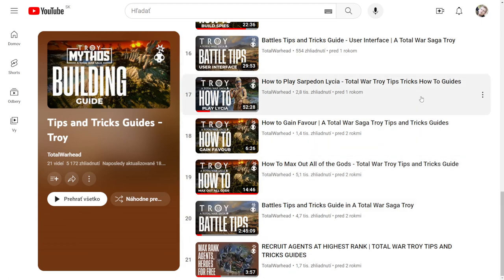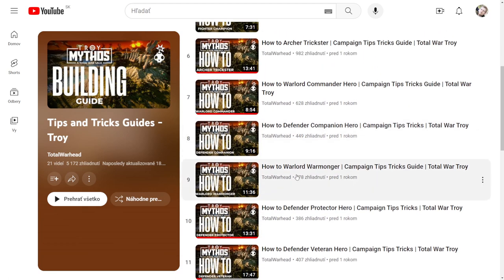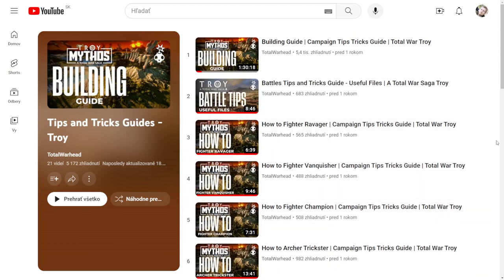Also in these videos you will learn how to get heroes to higher levels, and he also covered each hero you can have. Some of these heroes are essential for the spies, priests, envoys, and max gods. All these guides cover how to play campaign very efficiently — how to snowball and all the small details on how to get a lot of buffs and efficiency.